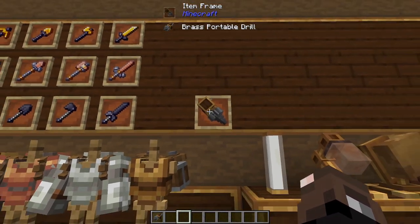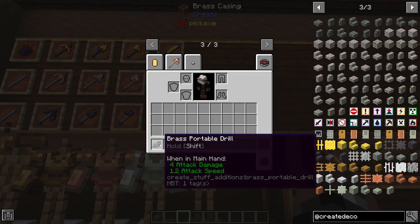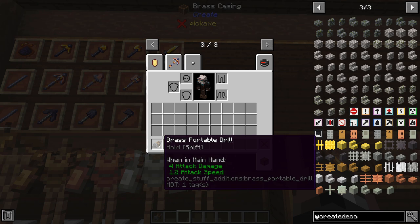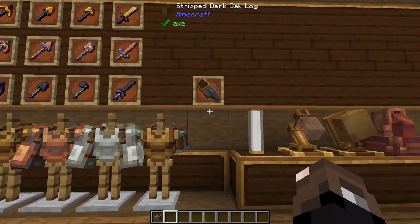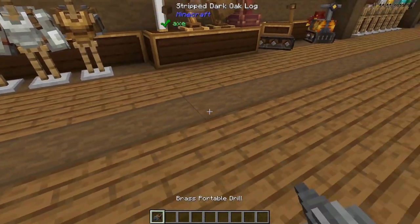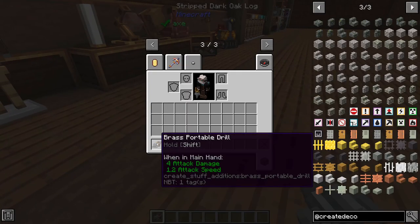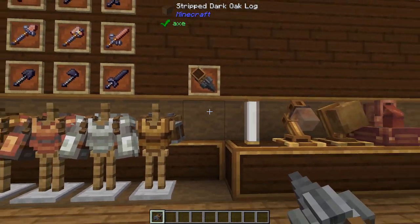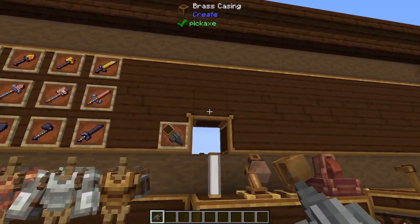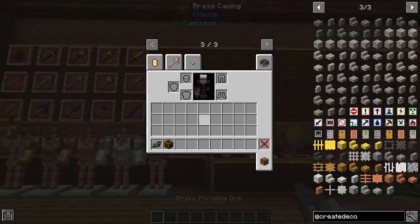The next item is the Portable Brass Drill. What this does is it's basically as good as a diamond tool but it actually works on any block. So essentially this could replace your whole diamond arsenal of tools other than your sword — it'll work on wood, dirt, stone. Basically it's all your diamond mining tools rolled into one.